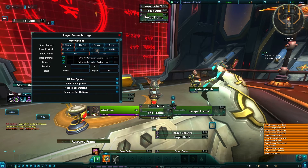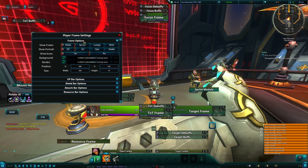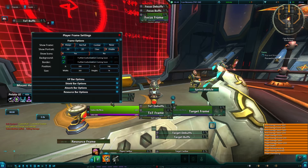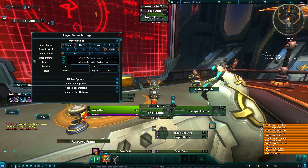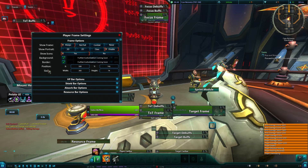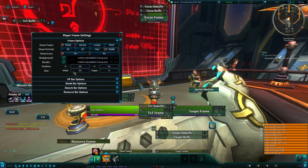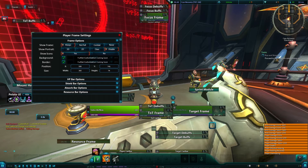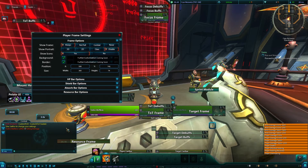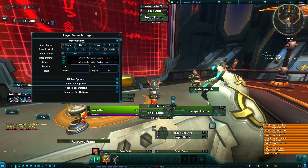I personally like to always show frames, but I like to completely disable portraits — I don't like portraits. As you can see we have some more options coming later, but for right now you can just turn these two off. You have the position, you have the size, and you can either change it here or grab and drag — pretty much what you're probably used to. That is just the frame options.